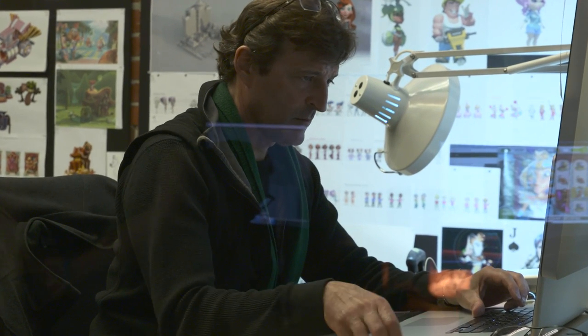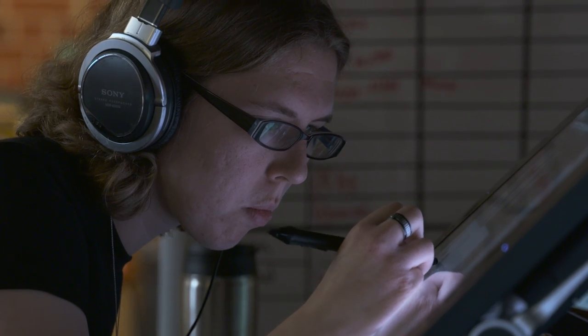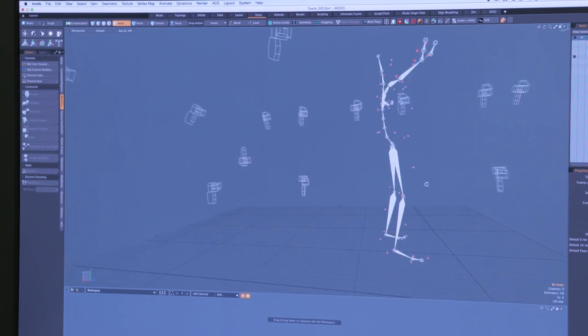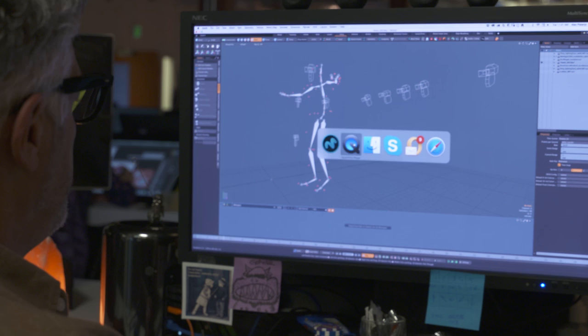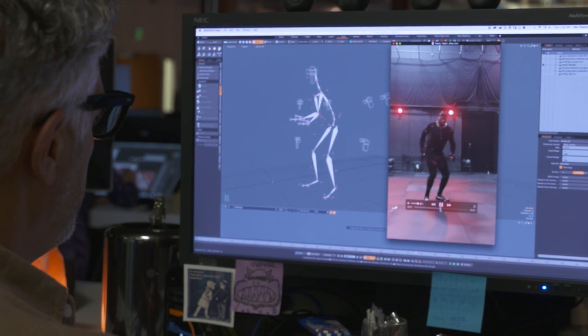Since our team is so small, a lot of our work is done by outside vendors, and most of our outside vendors are Maya-based. So we developed a standardized rig in Modo. We export it out, bring it into Maya, and supply the vendor with a rig to use on their characters. When they give it back to us, we bring it back into Modo and run a script to reconnect all of the controls onto the rig, which allows us to pose, animate, and retarget any mocap data that we have. Everything is then contained within Modo.